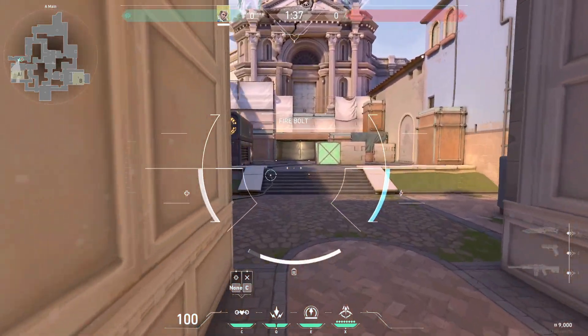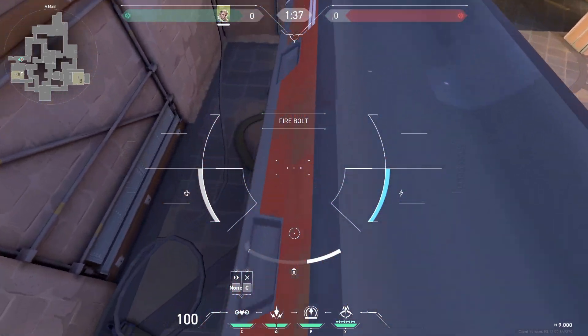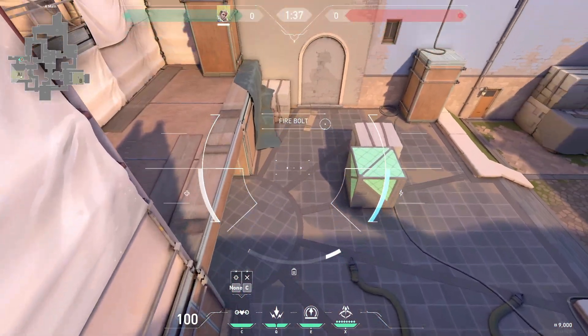For the most effective drone path on A, move up and clear the close corners. Stick to the left side and then hold the space bar to move above Jen. Clear around and then clear heaven.